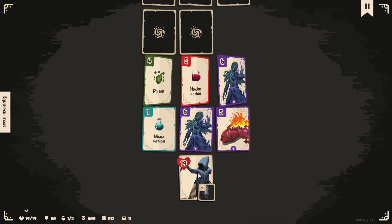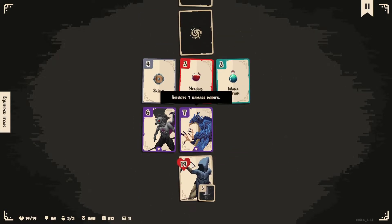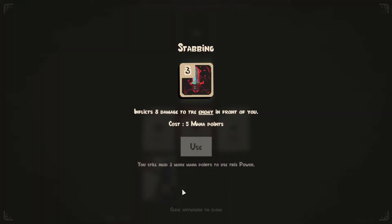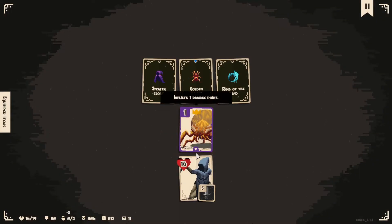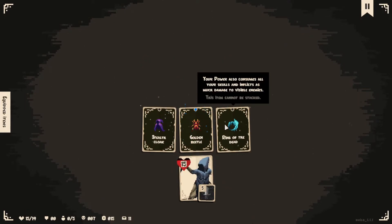Gold me. Heal me. If I can get another ult up, it'd be fantastic. Eight damage — do I think it's going to kill this boss though? Fuck it, let's try it. One off. But I only take one damage now. Your power also consumes all your skulls and inflicts as much damage to visible enemies.